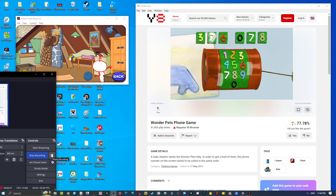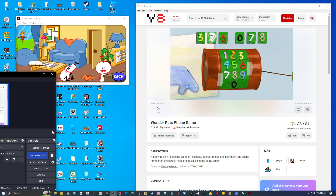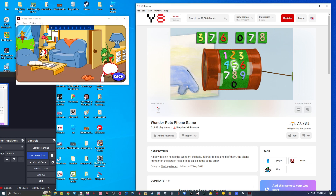Press the numbers on this phone to call the Wonder Pets. Try again. Try another number. Press another number. Press the number. Try again. Try another number. Try again. Press another number. Press the number. Good job.